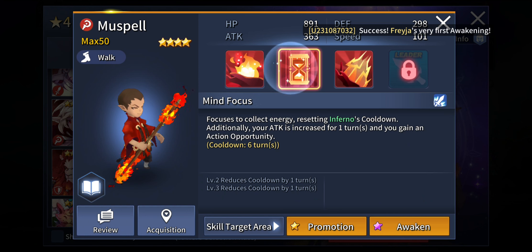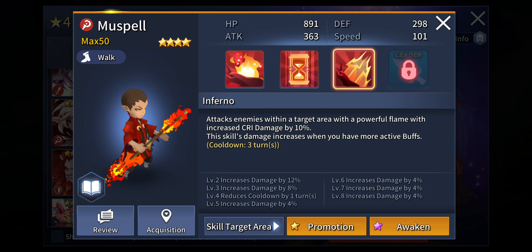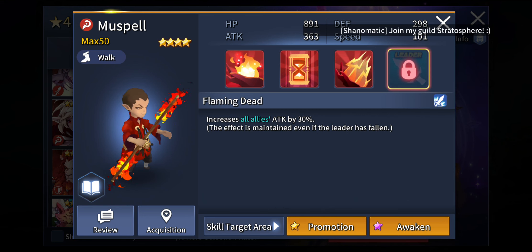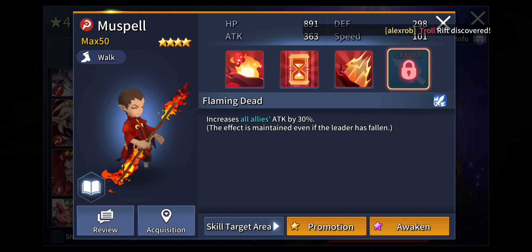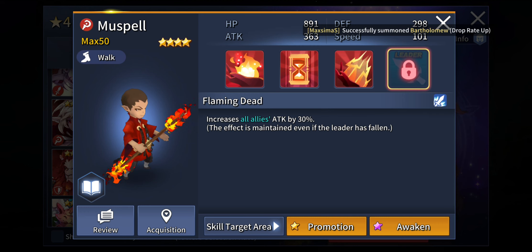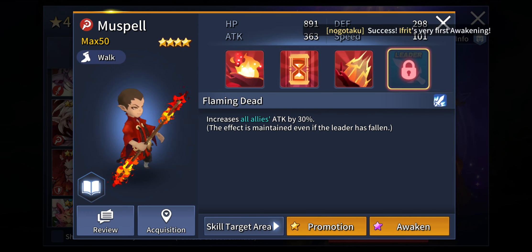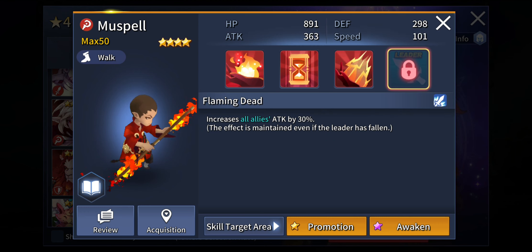Thanks to his first active skill and second active skill synergy, he is going to be able to access his third active skill — his ultimate — over and over again, which is just going to make your gameplay progression much faster. Muspell is a definite amazing unit. Finally, his leader skill increases all allies' attack by 30% — all allies, not a specific element. The effect is maintained even if the leader has fallen. This is by far one of the best leadership skills as a 4-star nat hero unit. Muspell is a definite must-have unit if you want your DPS output to be truly surreal.